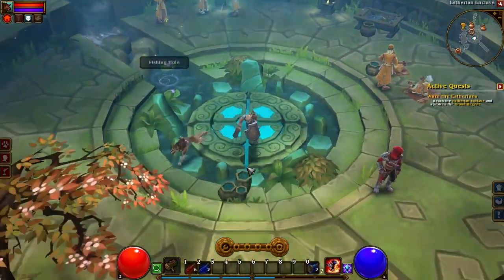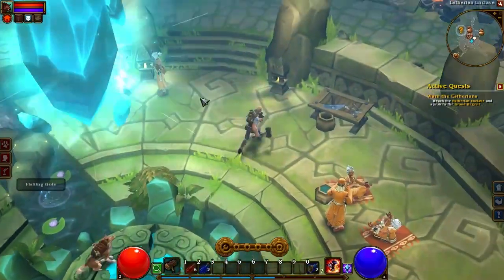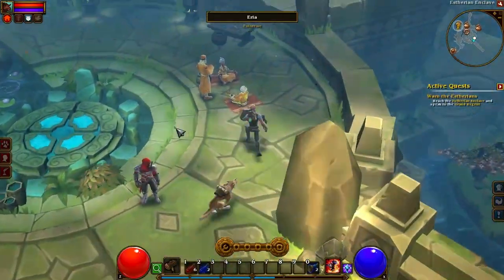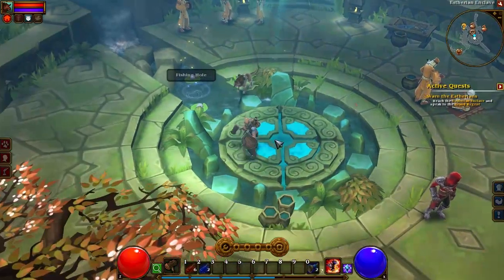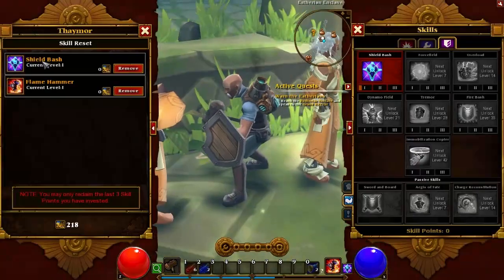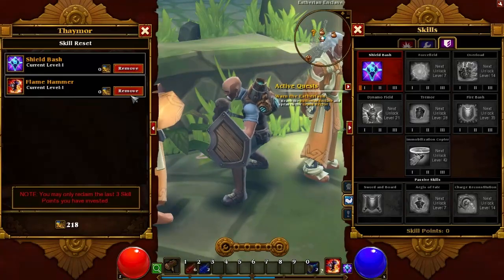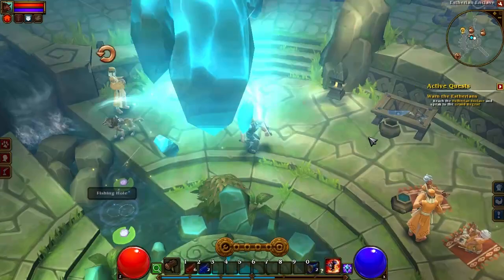Here's your waypoint portal. You can't use it yet because you don't have any waypoints, but waypoints are positions in the greater world that you find and can teleport to via this portal. So when you come back to town you don't have to go traipsing through the whole environment to get back to where you were. This guy is a skill respeccer — you can spend gold, or sometimes it'll be free at lower levels, to remove skill points and redistribute them.